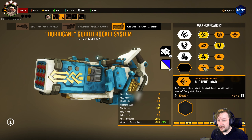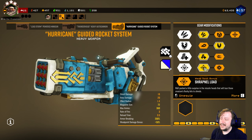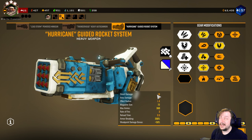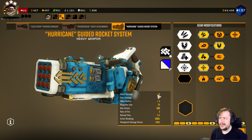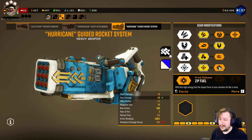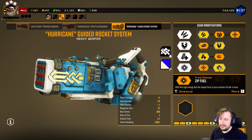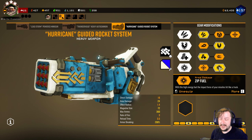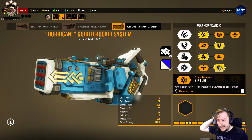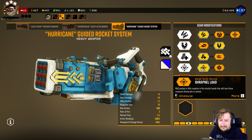In tier four we have Shrapmel Load, which increases weak spot damage by 50%. If you're going with the damage build at 40 damage, hitting a weak spot gives 80, and with this another 50% on top gives you 120. This still allows you to one-shot headshot grunts, which is pretty good. Or you could go with Zip Fuel, which increases your area damage by four — going from 20 to 24 — so you hit an even 40 direct and splash more damage onto enemies. Both are good; I usually go with Shrapmel Load to one-shot headshot grunts, but both are useful.